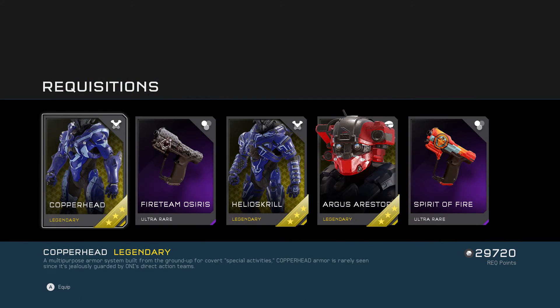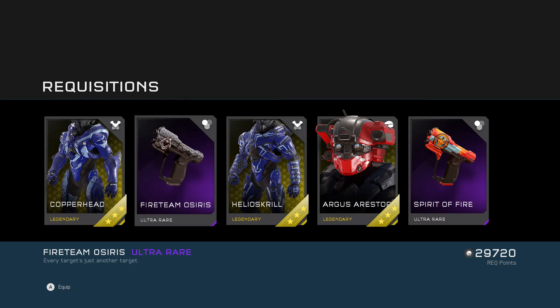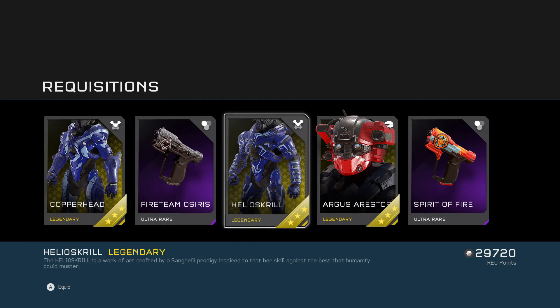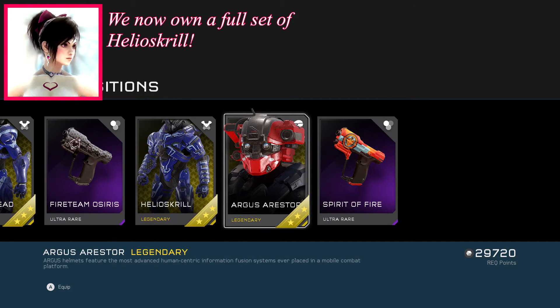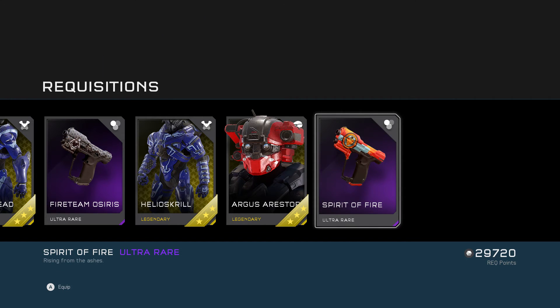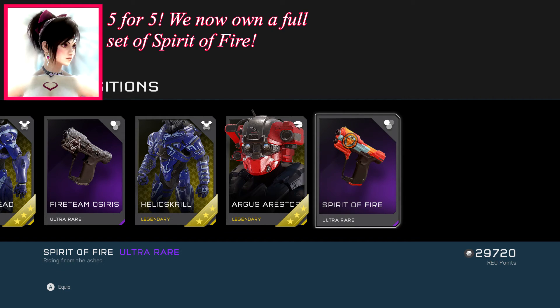Okay so we have Copperhead — the Copperhead body. Fireteam Osiris for the magnum — 'Every target's just another target.' Helioskrill body, Argus Arrestor — we have a full set of this now. And Spirit of Fire weapon skin for the magnum — 'Rising from the ashes.'